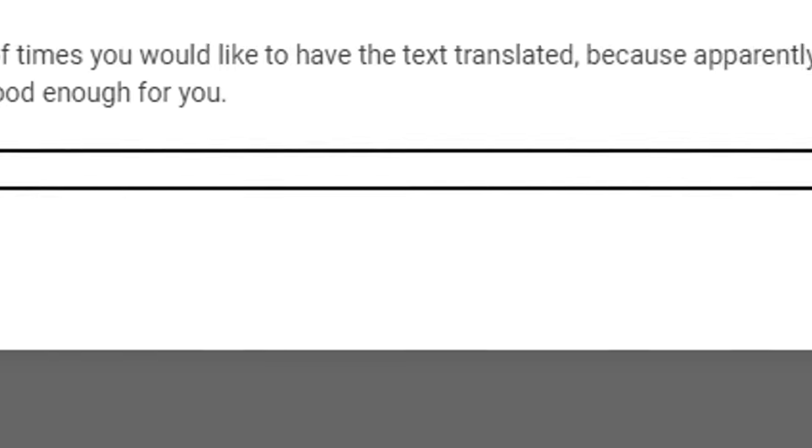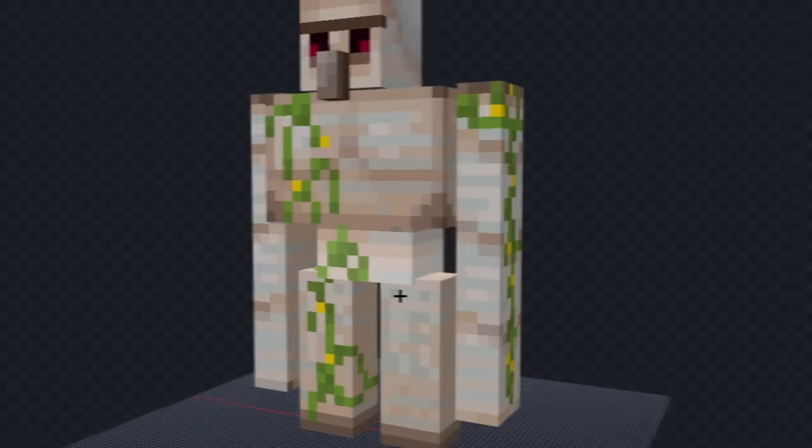The next mob is an iron golem. Translating, and we got 'wrestler.' For this one, I think I'm going to make The Rock, specifically from this picture.